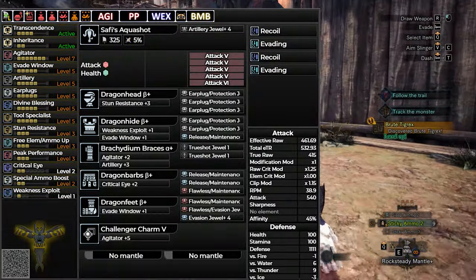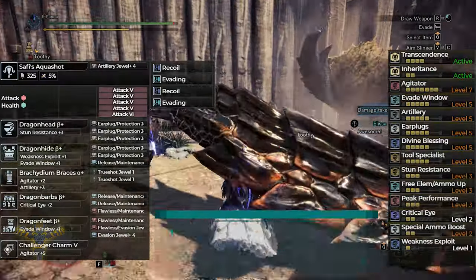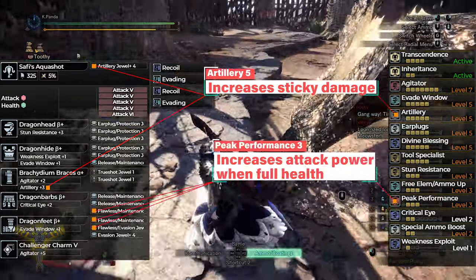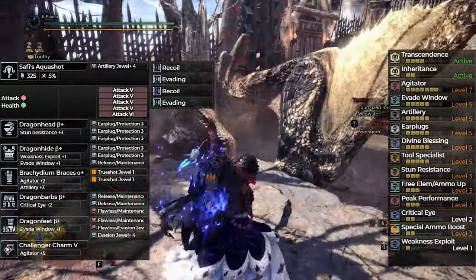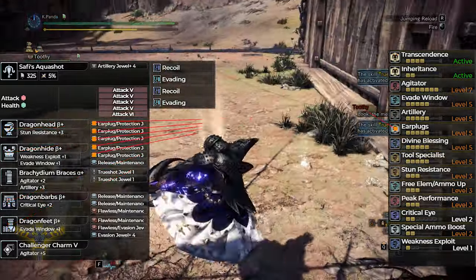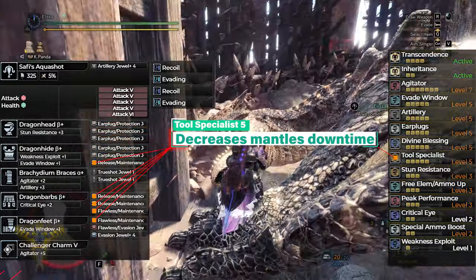Since Brute Tigrex likes to roar a lot and its roars are actually its attacks, what's gonna be good for us to use against him is Earplugs Sticky of course. The sticky build has capped damage if we eat for Bombardier, Attack Large, and 1 Mega Demon Drug. As usual, we have max Artillery for sticky damage and Peak Performance 3. Special Ammo Boost level 2, since we gotta be using the special ammo quite a lot. 4 piece Fatalist Transcendence that gives you health boost and stamina cap up, and True Spare Shot which helps you to save up on ammo. Earplugs 5 to help us still attack while it attacks with roars. Divine 5 to reduce damage taken. Maintenance 5 to reduce tool wear since we'll be using them pretty often as well.